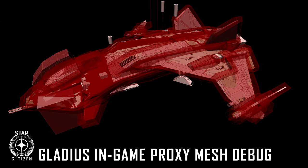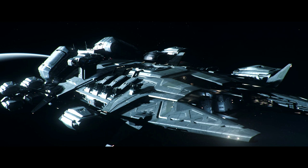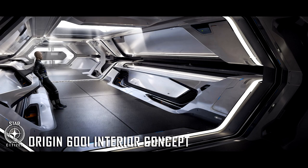Construction methodology affects mass. Origin ships use more advanced lightweight materials that retain strength, rather than traditional heavier materials used by Aegis and Anvil. These materials are essential in calculating the correct mass. So with Aegis you'd expect ships built tough with old-school heavy materials, while Origin ships are built from premium, carefully engineered materials.